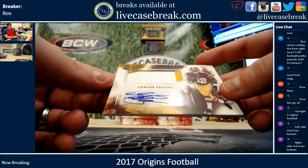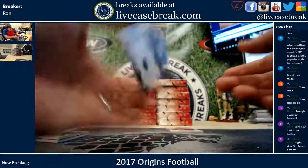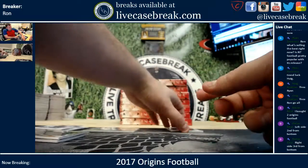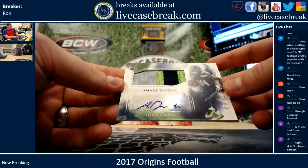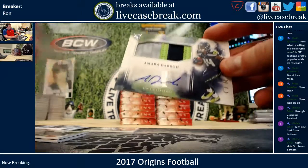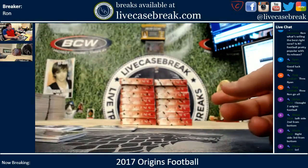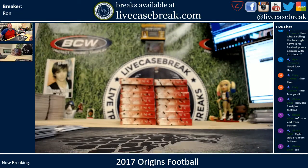You've got Samaje Perine for the Redskins — two-color patch auto, unnumbered. And the other one is beautiful — Amara Darboh three-color relic, unnumbered as well, Seahawks hit. And there you go — those are your cards. Thanks for getting in, find more at livecasebreak.com. This is Ron and I'm out, see you next time.